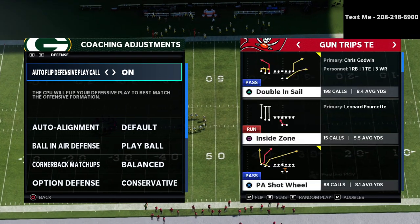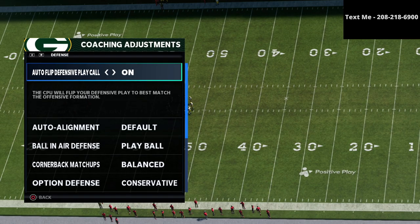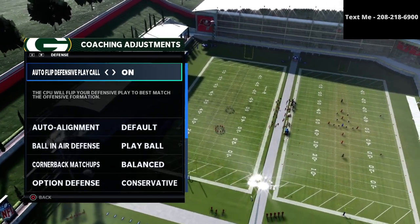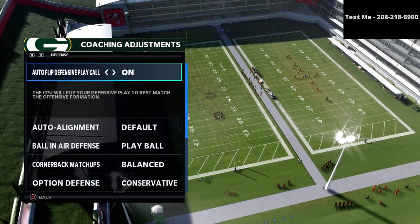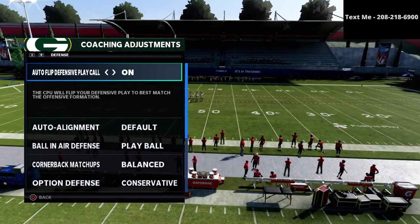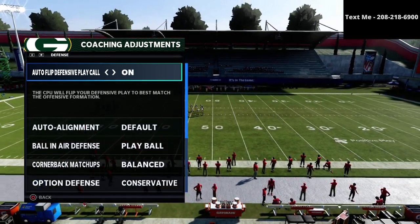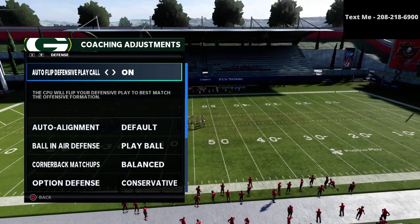In this video we're going to be talking specifically about how to stop the trips tight end meta offense. I think this is one of the best, if not the best, offense in the entire game because of the spacing and a lot of the principles that it uses to do a good job against a lot of different things. We're going to share with you how you can go about stopping this very powerful offensive scheme.